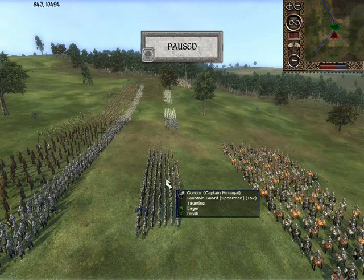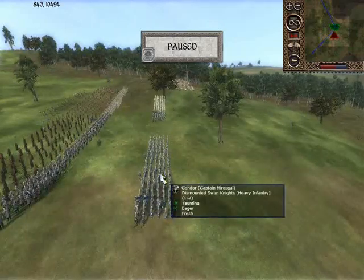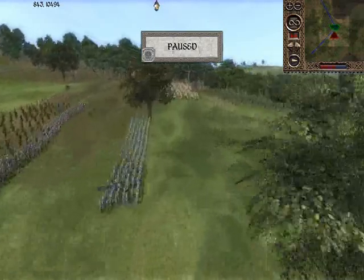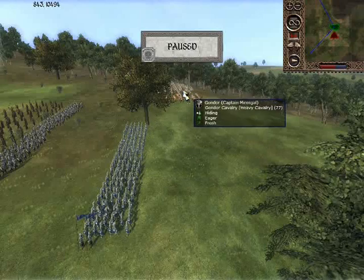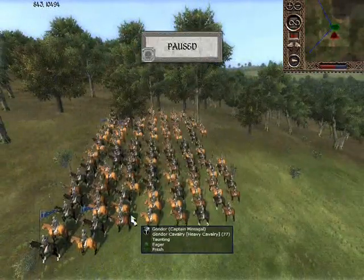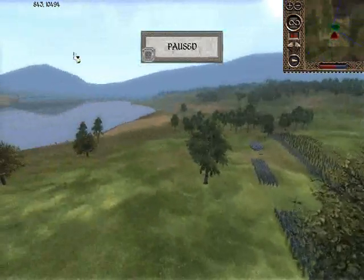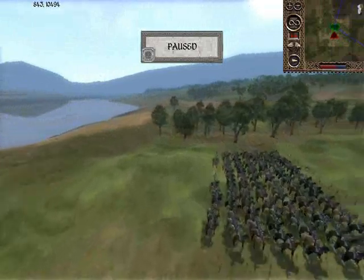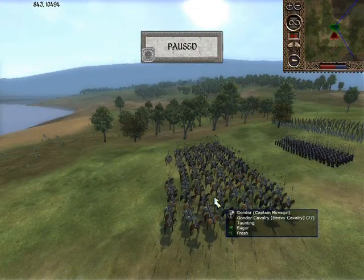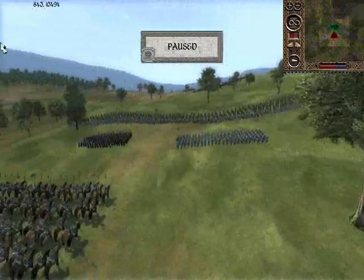And then he has of course a couple of Fountain Guardsmen back here, along with Dismounted Swan Knights. And then he has on the wings just regular cavalry. He's also got a couple units of regular cavalry here - no mounted wing knights, it would appear.